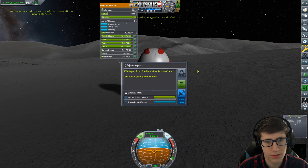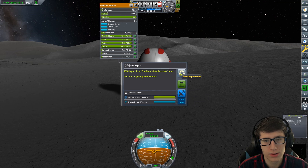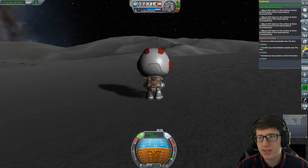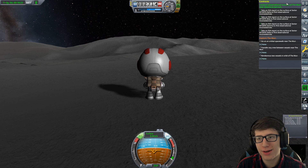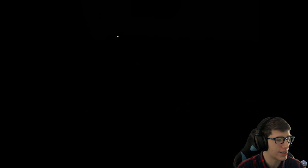EVA report. Can we even transmit? No. Was that it? Yes! We did it. Finally. We pulled it off. We got a lot of money, which was the point. Let's check out the Space Center and see if we have enough money to upgrade the science area so that we can get an EVA sample.